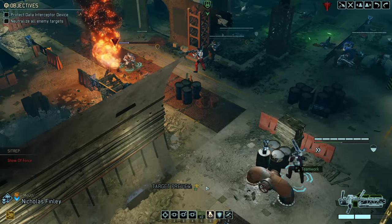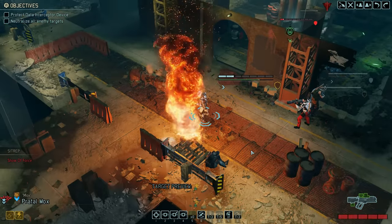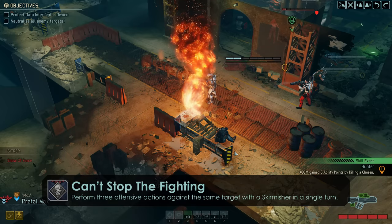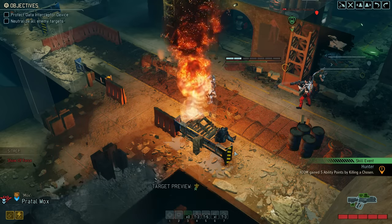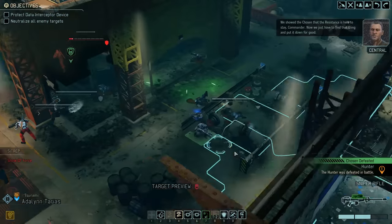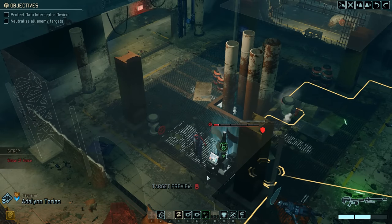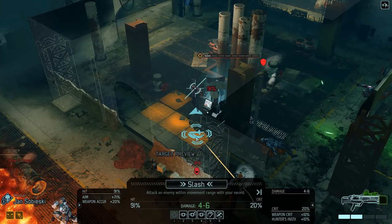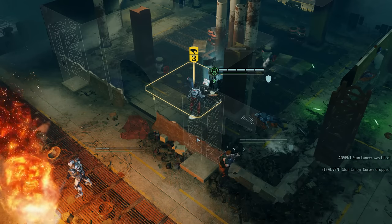We now have the chance to unlock a lovely achievement and also take out the Hunter with Mox. All we need to do is give him one more extra action using the Teamwork ability and his bond with Nicholas. The Chosen has been defeated and the 'Can't Stop the Fighting' achievement has been unlocked. The only enemy remaining is a 1 HP Stun Lancer — and we'll give that kill to the new guy. He can hit the sword attack, which means we are now done here.